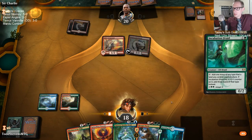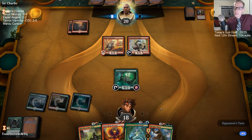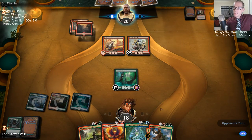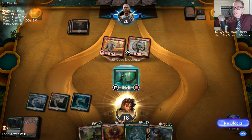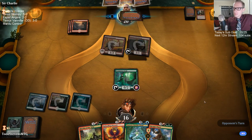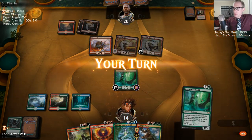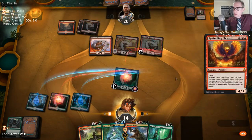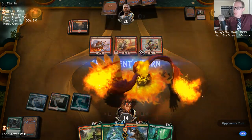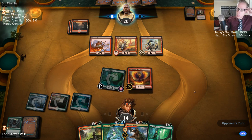No, I don't think a Vanifar deck would be tier one. I'm considering Shocking the end to play Rhythm of the Wild so we could put a counter on the Incubation Druid — with it being a 1/3, it would be able to add more mana. I did not block there with the Druid because of Chain Whirler — I was a little worried about Chain Whirler.